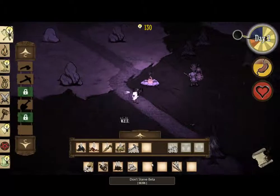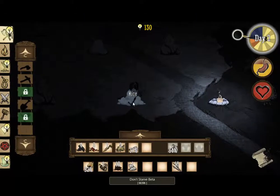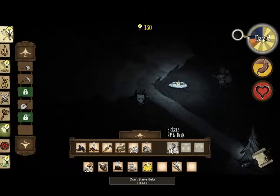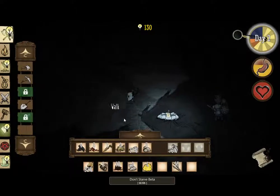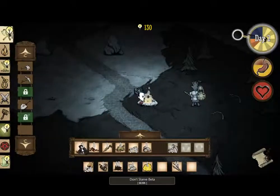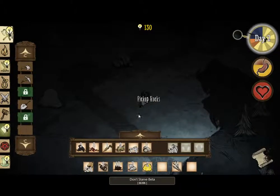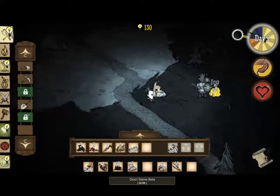Pretty much everything you just pick up with one click is one research point. Any resources that you actually have to build something to get, like boulders and trees, will cost five research points. Crafted items will give you more, but if you've used them — say if they're at a lower percentage — a 100% pickaxe will give me more research points than a 76% one. So don't think you'll just fling in a one-percent pickaxe and get the same points. They're all percentage based, and it scales harder down — so it's essentially 100% or nothing pretty much.